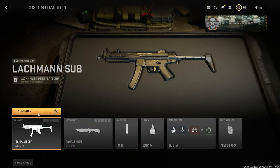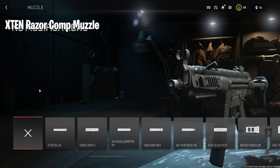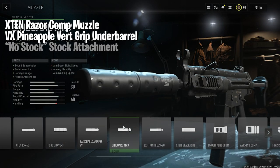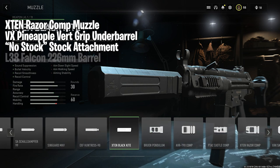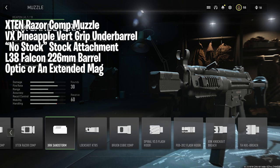At number two today, the Lockman Sub. We are going to attach the X10 Razor Comp Muzzle, the VX Pineapple Vert Grip Underbarrel, the No Stock attachment, the L38 Falcon 226mm Barrel, and either an optic or an extended mag.